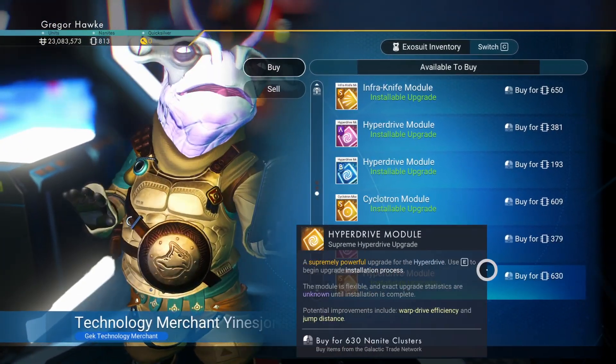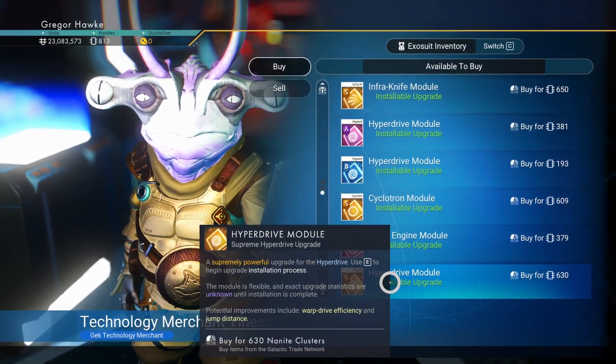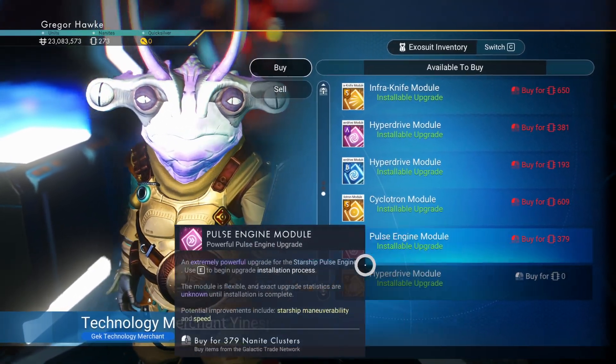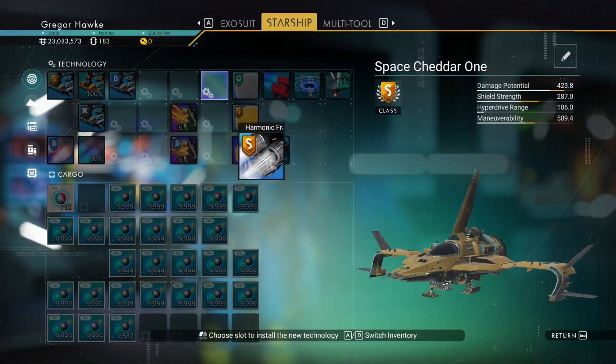We're back at the ship module vendor and it looks like they have a hyperdrive module. I am most definitely going to be getting three of these — that's going to save us a whole bunch of warp fuel. We'll just plop that right in there.